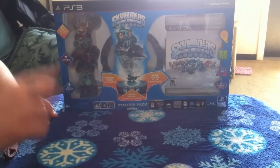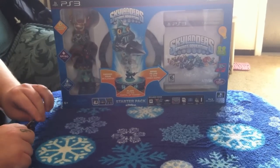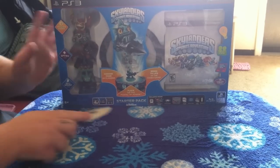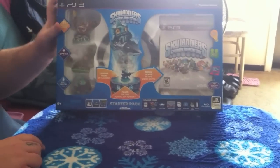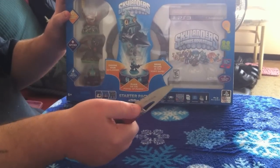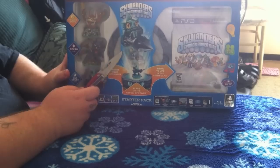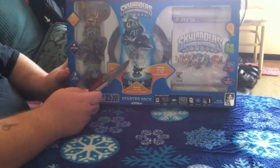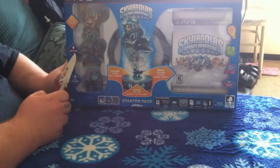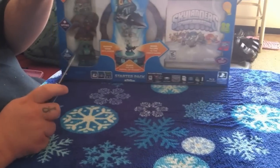Hey guys, what's going on? This is Loose Cannon Rabu and today I'm going to be here with the Skylanders unboxing for the PlayStation 3. It's the complete starter pack. Activision puts this out. In the starter pack, you're going to get the Skylanders game, you're going to get the Portal of Power — which you definitely need to play the game — and you're going to get three starter characters: Trigger Happy, Spyro, and Gilgrunt.